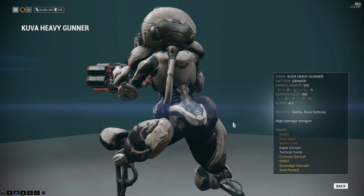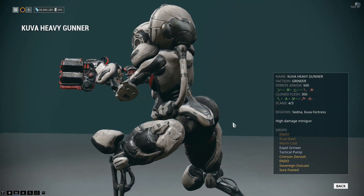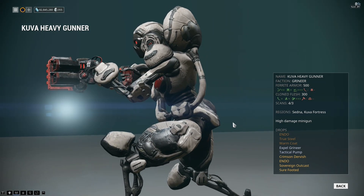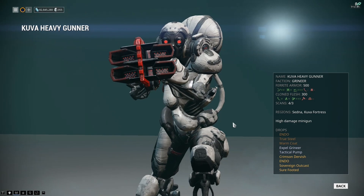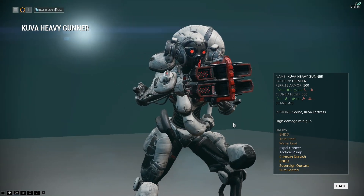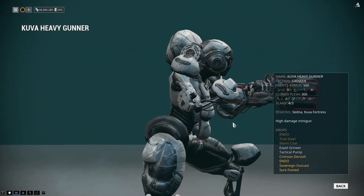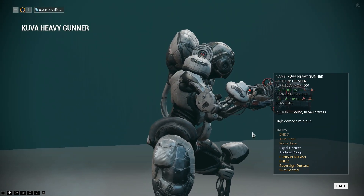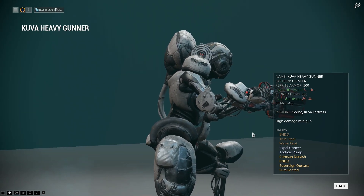Mainly because to get to the Kuva Fortress you have to basically be inside the War Within quest, which means you've got to have done the Second Dream, which means you've got to have done a lot of quests beforehand. It's not an easy point to get to in the game, so this is definitely a weapon aimed at higher-level players.